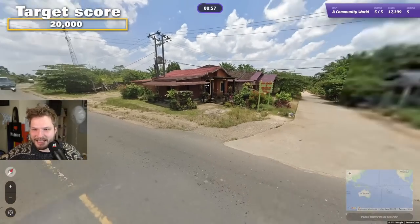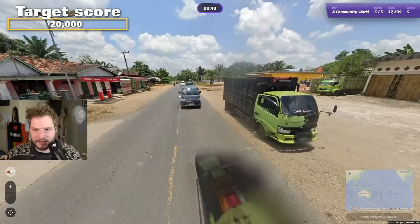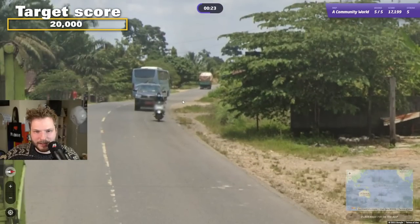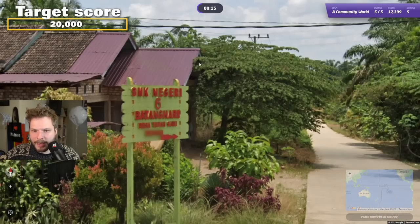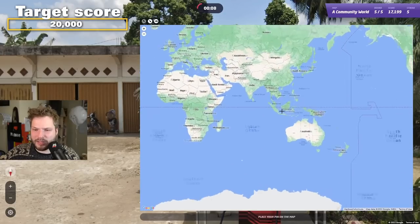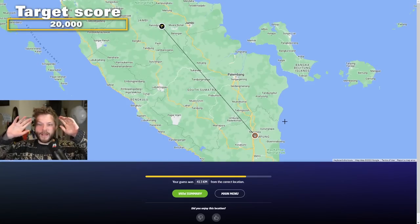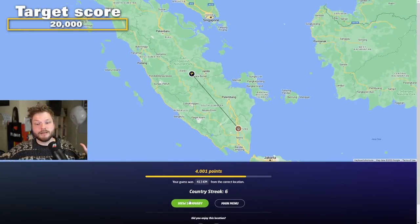Last but not least — so we need to reach 20,000, almost 3,000 more to get here. Oh no, this is Indonesia! Pertamina. Pressure is on, because I've been practicing a lot of Indonesia — I should know this stuff. With these roofs and these palm trees, my best guess would be South Sumatra, Lampung, somewhere here. It was a little bit more north — it was like Jambi. But we did reach 20,000!